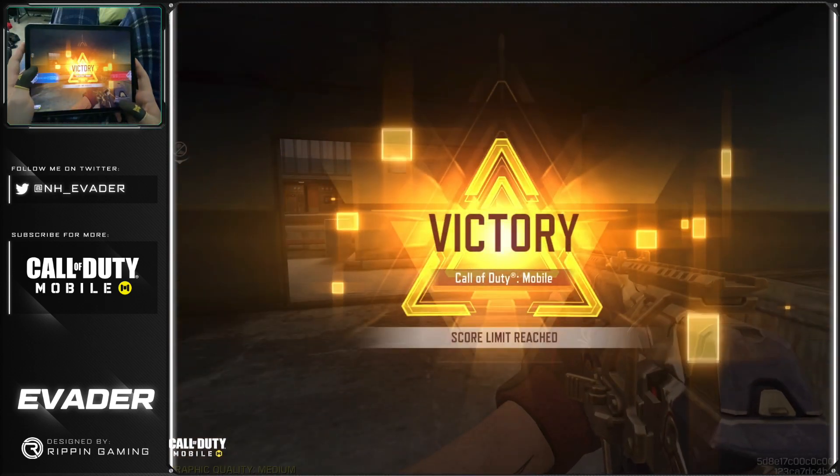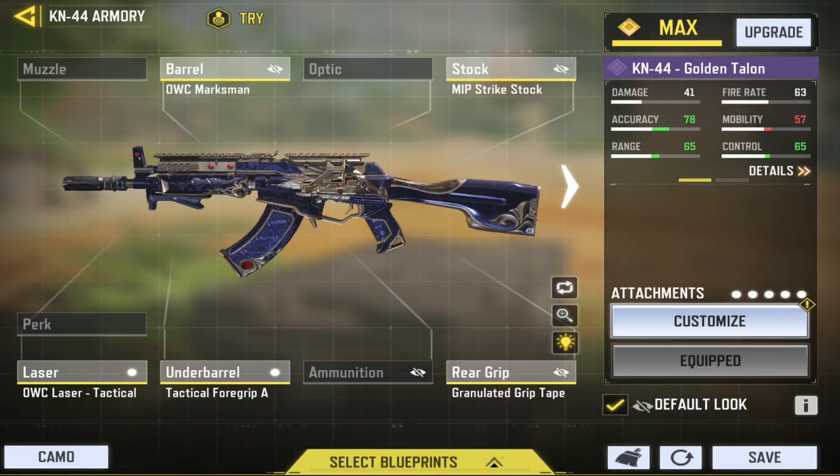The KN44 is a phenomenal AR this season. For the gunsmith build: OWC Marksman barrel, MIP Strike stock, OWC laser tactical, Tactical Foregrip A, and Granulated Grip Tape. Hope you guys enjoyed today's video — don't forget to like, comment, and subscribe, and I'll see you guys in the next one. Peace!